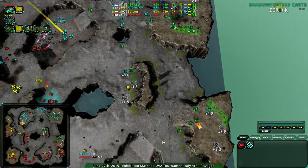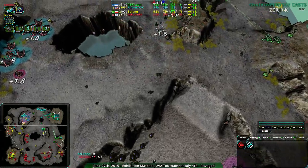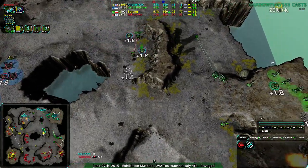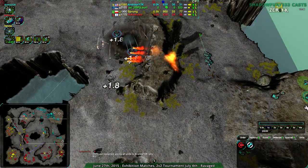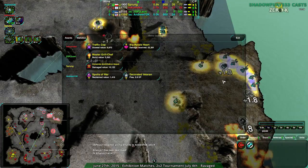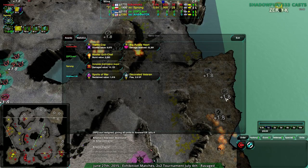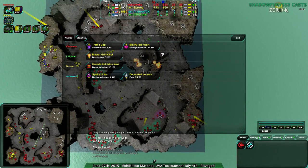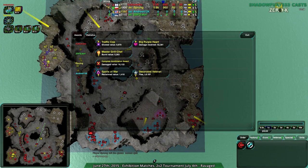Nice warrior drop at the end. I think the combination of losing those Pyros early on — about 500 metal lost — and losing the center expansion really quickly were the deciding factors. It was kind of the center expansion or the commander. I'm a bit surprised that Sprung and Hokomoko didn't go for that expansion when they had it defended. Well done to Sprung and Hokomoko. This is going to be the first of two games, and a bit of a shorter cast today. I forgot the little Maple Leaf for Canada Day — that's why the stream is early.